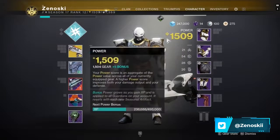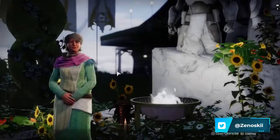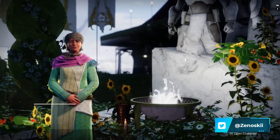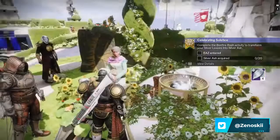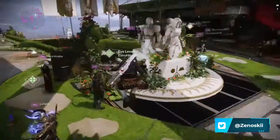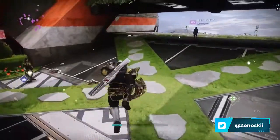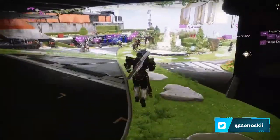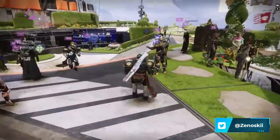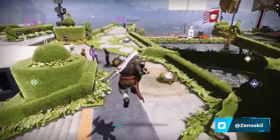What you want to do to get the currency is complete missions with the armor on. You can complete Bonfire Bash to get silver leaves and silver ash. If I just talked to her I'd get silver leaves, and if I do Bonfire Bash I can get some silver ash. You can also do strikes, Nightfalls, and Crucible — basically everything gets you the currency to keep upgrading the armor and get the nice glow on it.